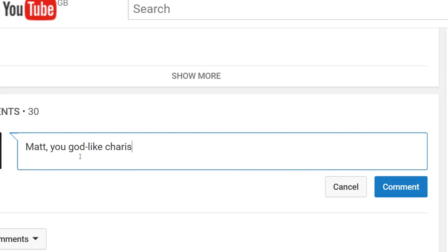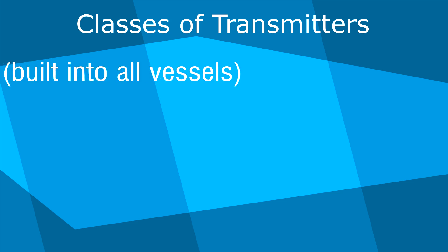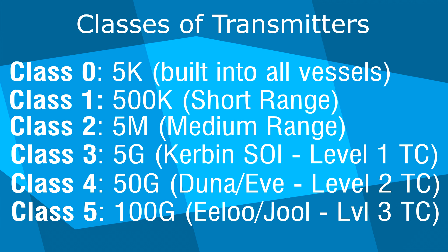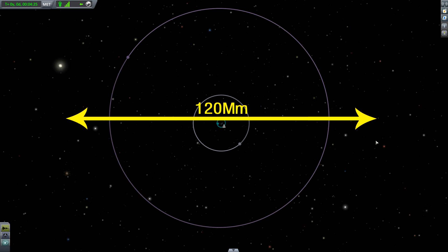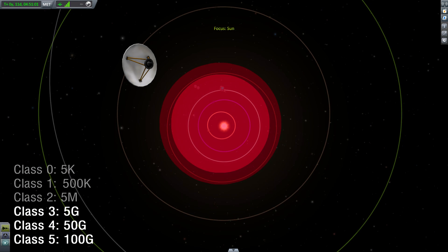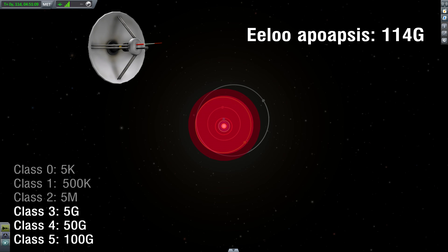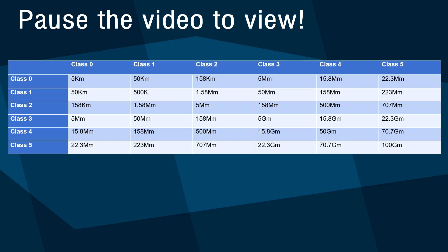The tracking center and all antennas can be divided into a series of classes, each with a specific power level. Class 0 has a range of 5,000 and is built into all vessels, then there are Class 1 through Class 5, each with differing power levels. To cover the entire Kerbin SOI — Kerbin, Minmus, and Mun — you would need a Level 1 tracking center or a pair of 5G antennas. A pair of 50G antennas could cover the distance from Kerbin to Jool or Eeloo, corresponding to a Level 2 tracking center. There's an on-screen table showing the effective range of the different classes.